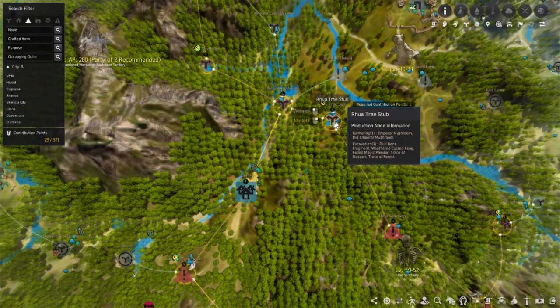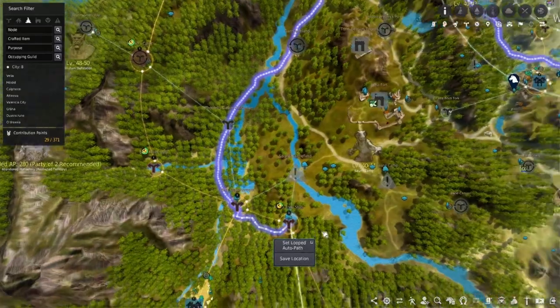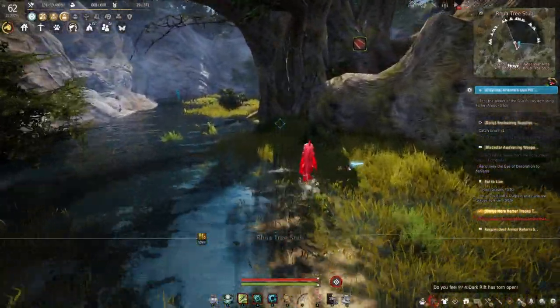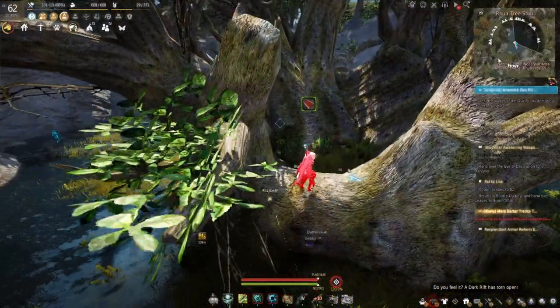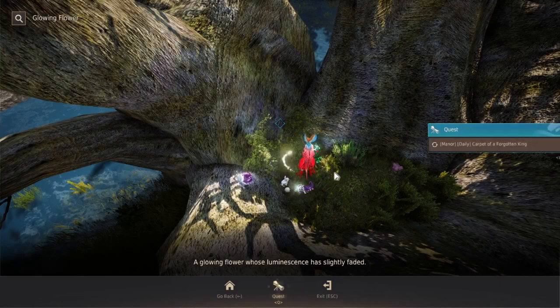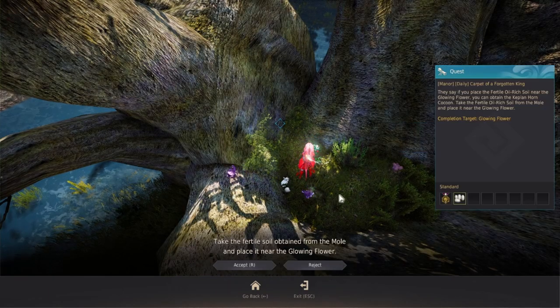Then you're going to go to the Rua Tree Stub over here. Just AutoPath right to the Tree Stub. Once you make it, you can climb right into the middle of the giant tree and touch this glowing flower, which gives you the quest carpet.